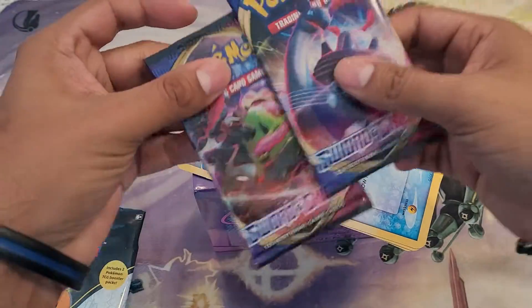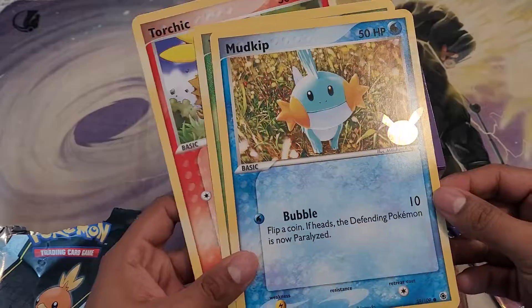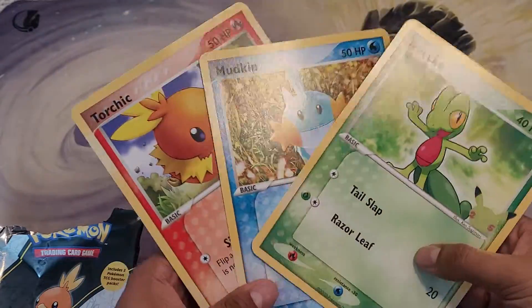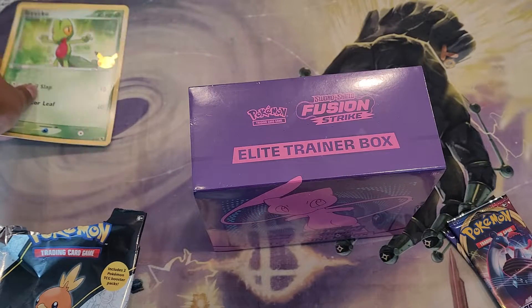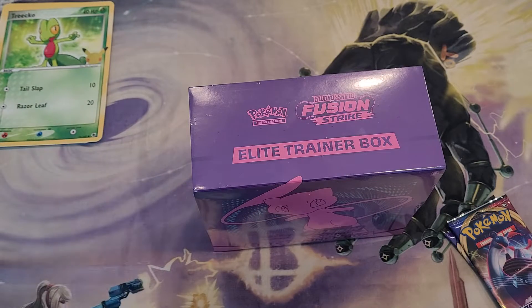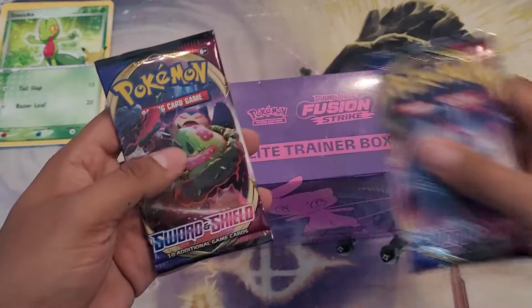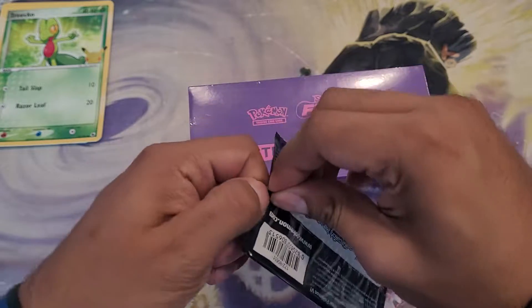So what it comes with is two packs plus some giant cards for the 24th anniversary, and these are kind of jacked up, unfortunately. But I have three giant cards, so there's that. I'll do something with these at some point — probably just give them away because I do not want them. Let's start with these two packs and see if that thing's going to be lucky for us or what.